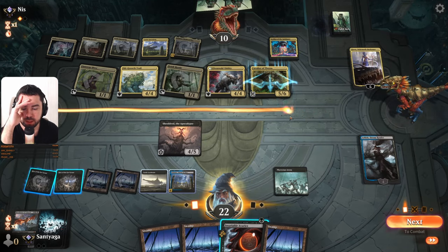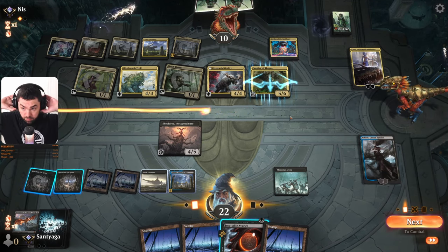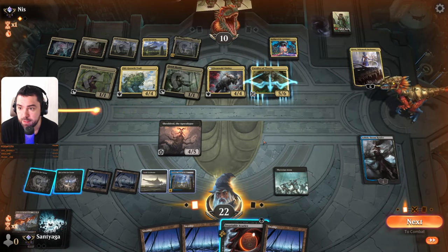We have six mana. What can we find for three mana? We can kill this one next turn.